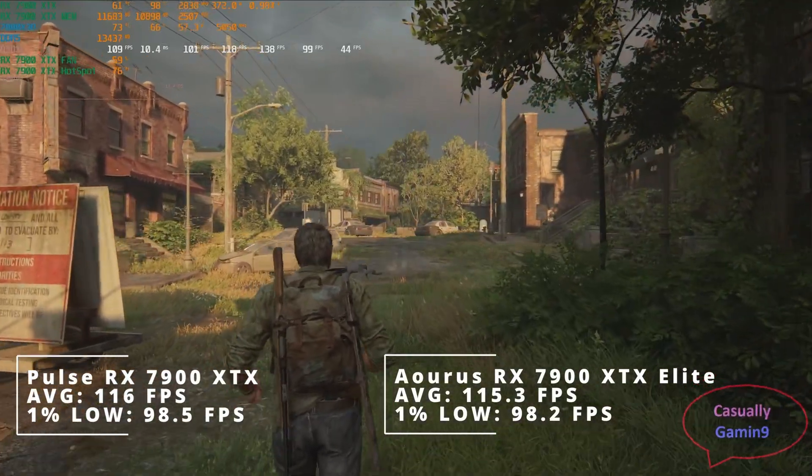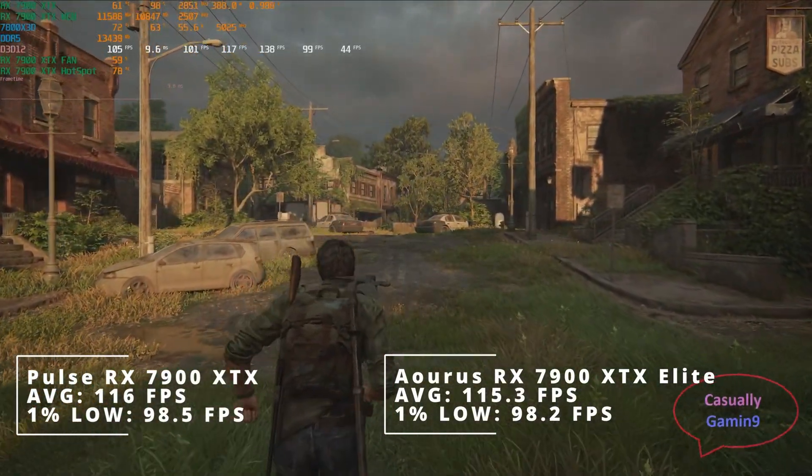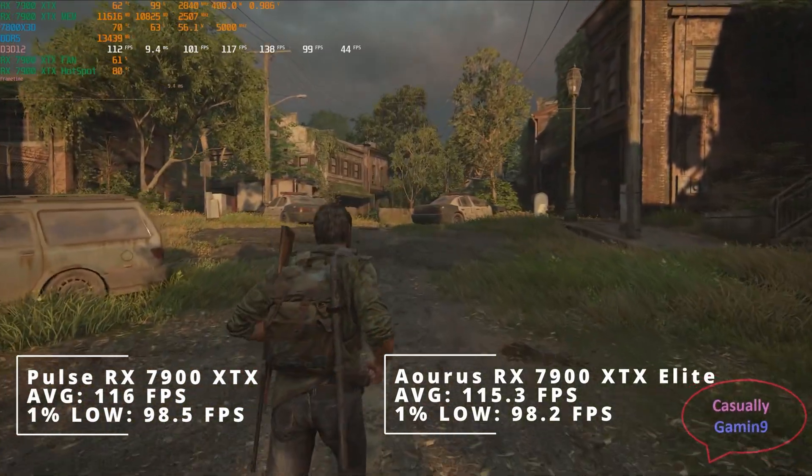As it can be seen on the screen, in this section the budget card sits below the max power limit, increasing bit by bit until a certain value.